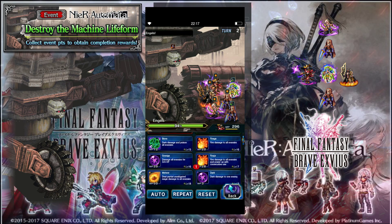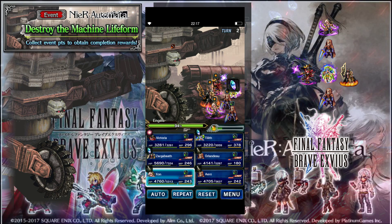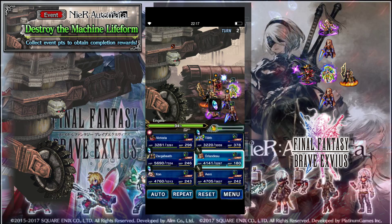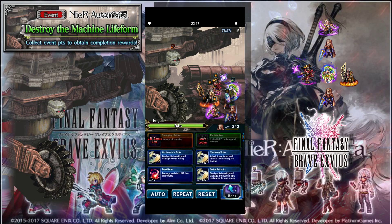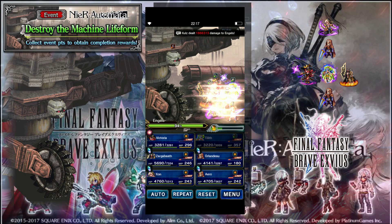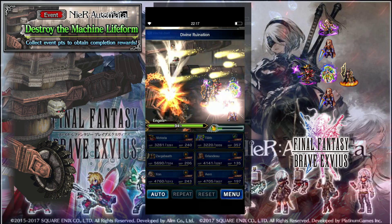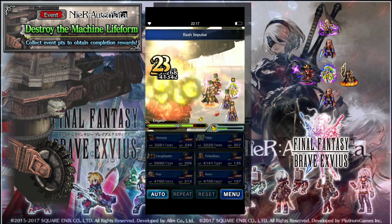But that is it. This is my whole fight, which is going down right now. The only thing I do is, first round, I buff with Zargarbath. He happens to buff and make you immune to paralyze, so that just works out. I also buff with Tilith to make myself immune to stat break, because it makes the fight go much, much quicker.